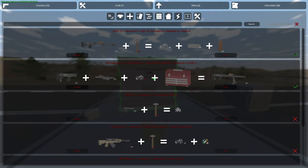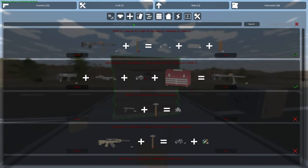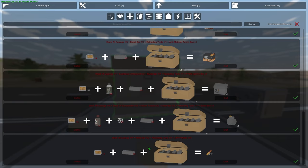It requires 3 high tier gun parts and a toolbox to craft it. The way to craft ammo for it is actually like AMR — it's the same, but it requires one more metal bar, so it is a bit more expensive. Keep that in mind.